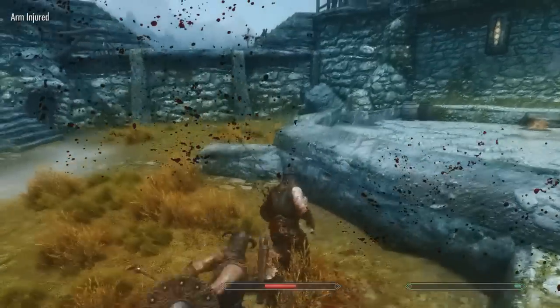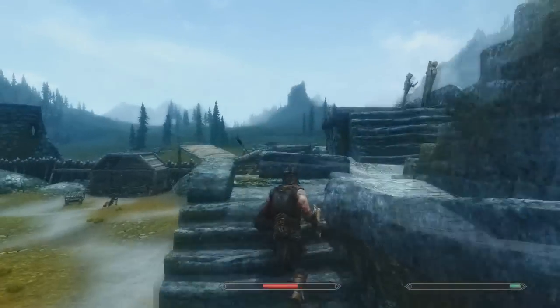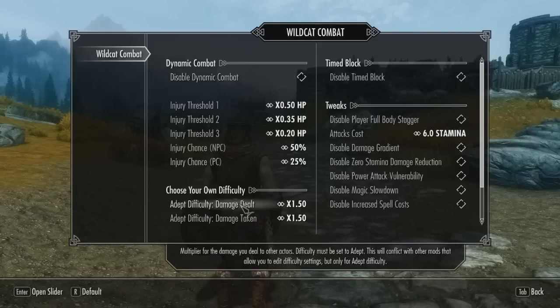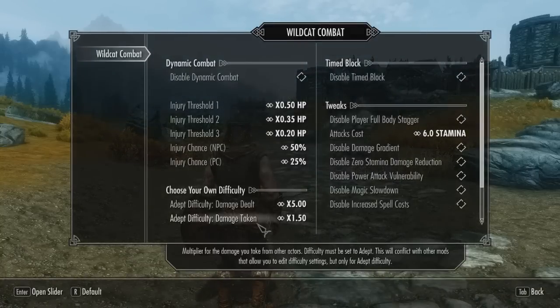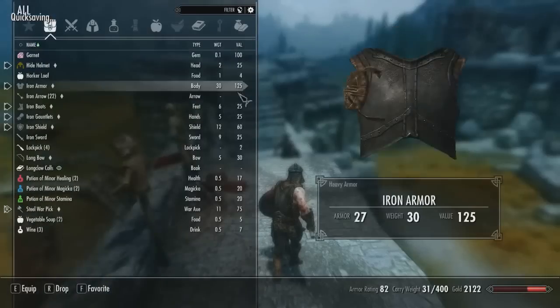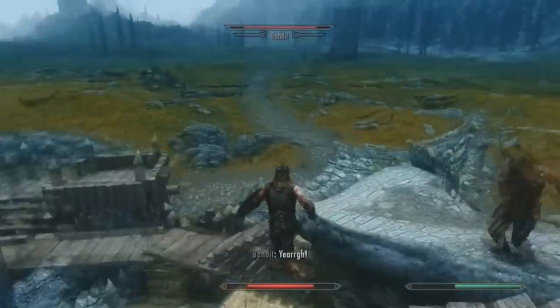I'm a big fan of Ultimate Combat — it's the combat overhaul mod I generally use. I don't know which one I'm going to stick with, but the fact that I'm even debating about it really means this mod is worth your try. Keep in mind there is a menu where you can change the settings. If you want to get rid of timed block altogether, get rid of staggering, or decrease the amount you stagger — there are tons of options. As long as you manage your health to keep it on the higher side, you'll take less damage and NPCs will be less aggressive.